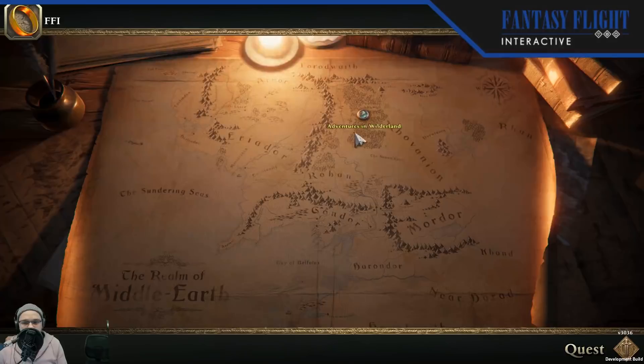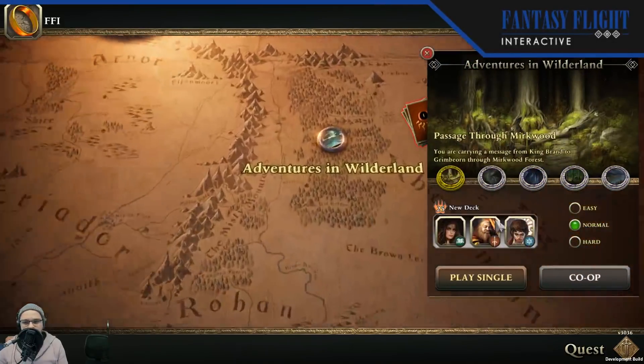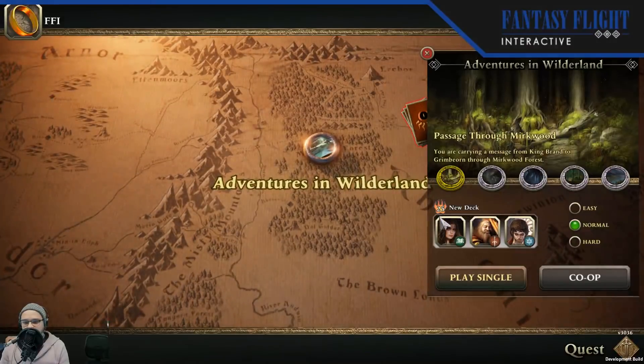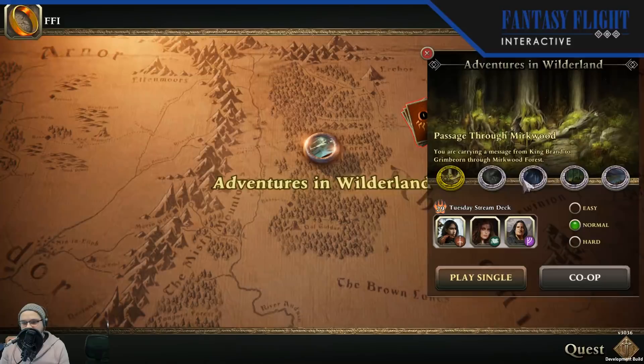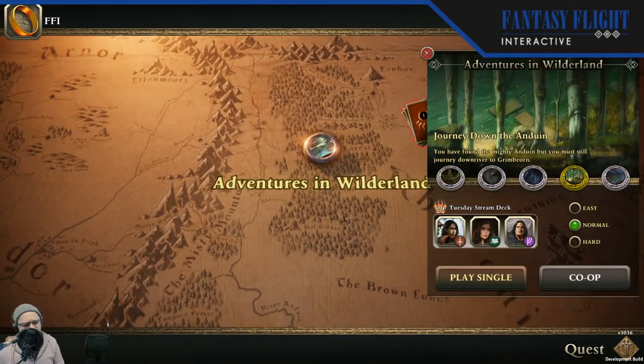We are going to be playing it next week on Thursday's stream — I'm going to be building a deck with some of the other cards in that hero pack. Let's jump into the Tuesday stream deck. You can see his art right there — it's going to be Legolas that we're showing today. We're going to show Legolas off and take a look at his ability. We're also going to try to complete Quest 4. Some cards we were having trouble with have been fixed, so we should make some progress. You're also going to see some changes to the visuals, including some clearer phasing.